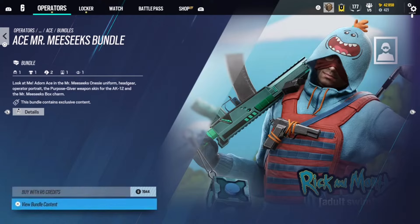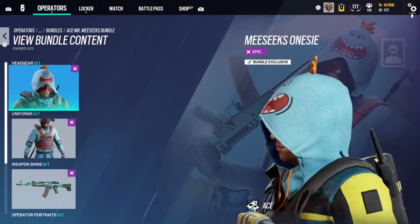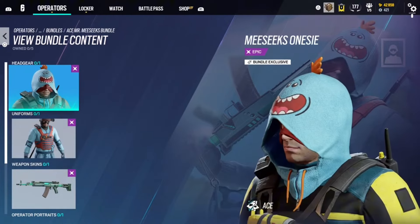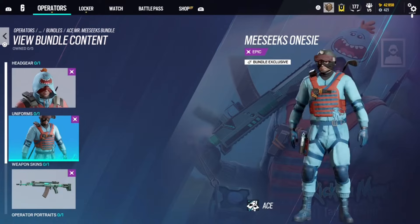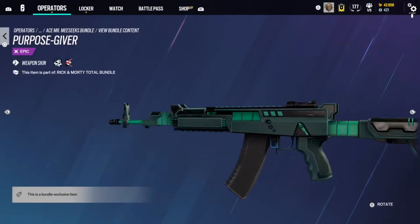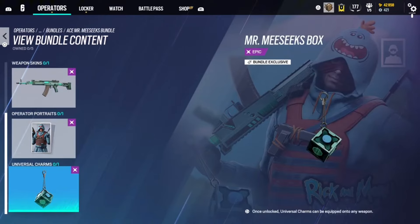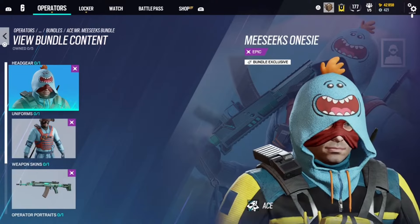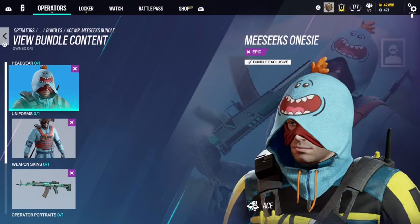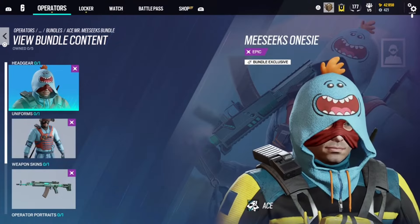Now we have another Rick and Morty bundle — Ace's Mr. Meeseeks skin. This one's not as cool because it's just Ace wearing a Mr. Meeseeks onesie, which is kind of lame. I really hoped he'd actually be Mr. Meeseeks like Crobopulus Michael was. But the weapon skin is dope — it looks a lot like something from CS:GO. The Mr. Meeseeks box charm is cool though. Low Plat or high Gold — I can't decide. Let me know in the comments if you like this skin.